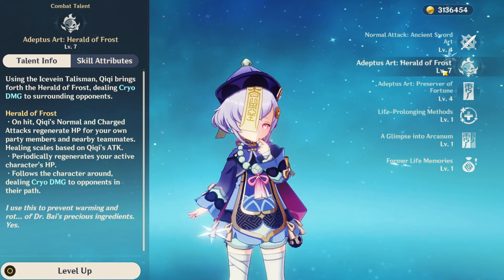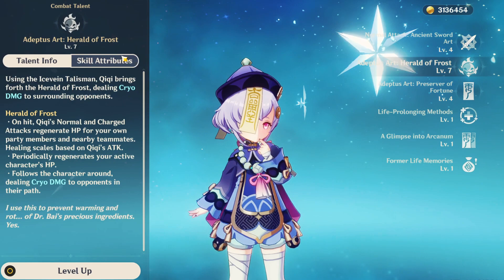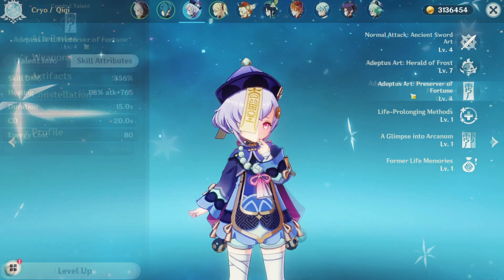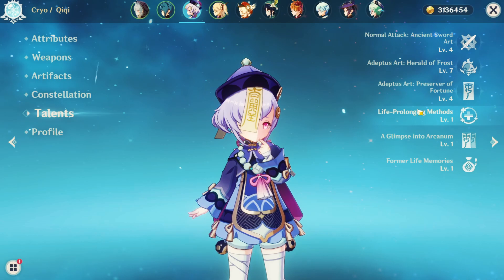Talking about Chi Chi's kit, her skill and her burst both last 15 seconds. Her skill creates an orb that rotates around her which consistently reapplies cryo to the enemies you are attacking. Her burst also creates an AOE zone that deals cryo damage for 15 seconds including a healing mechanic within both. She is an incredible unit — not only can she help proc superconduct, but she can also freeze enemies as well as heal your team.